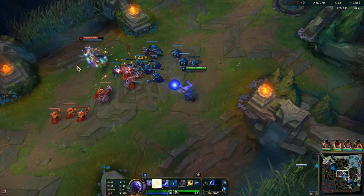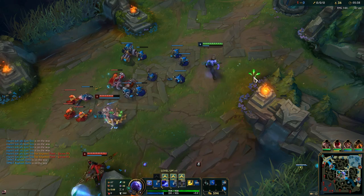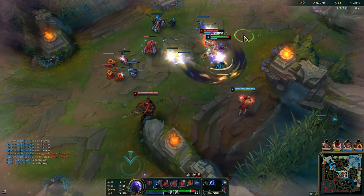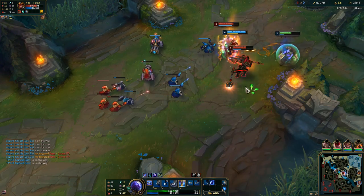When you trade with him, when he goes nearby minions you can E the minions so the flux spreads to him. Ryze really doesn't have that much early game damage.